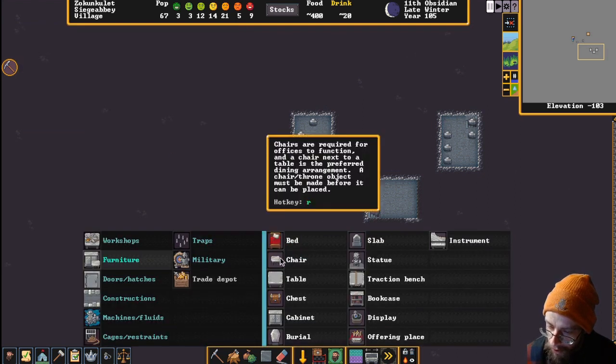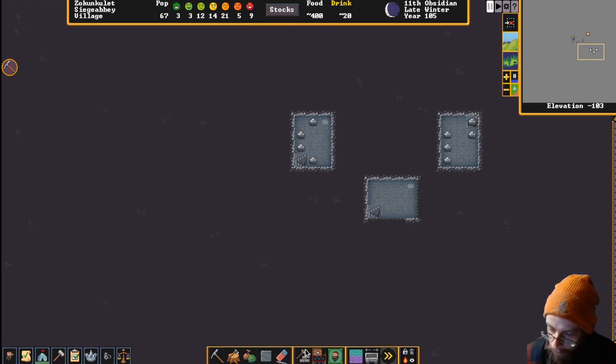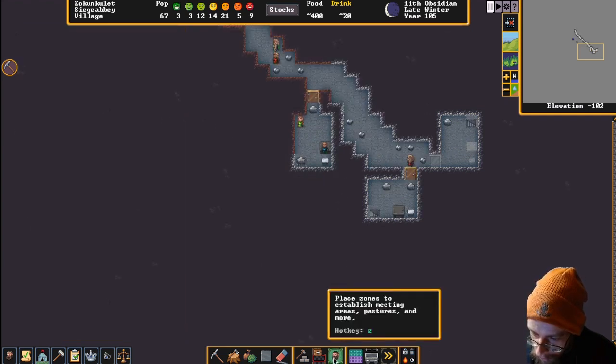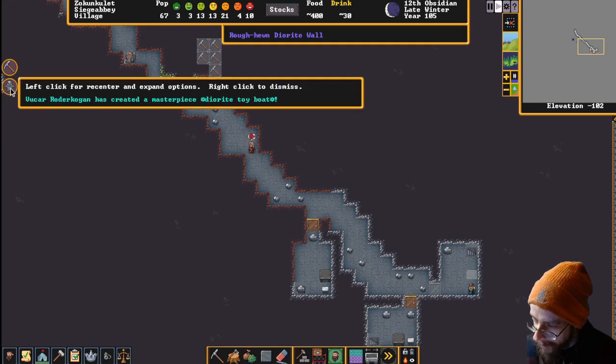We'll appoint those cabinets - I've got them designated but don't have cabinets built yet. It will be a dining hall. It's a very difficult trait to overcome, but she's young - there's a lot of time. That's Shrast's office. The repulsive slush is really doing the trick for all these dwarves.